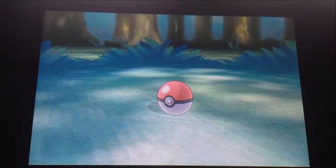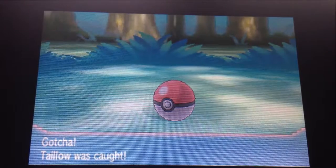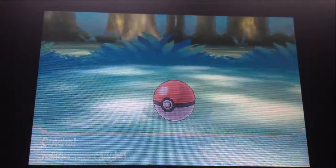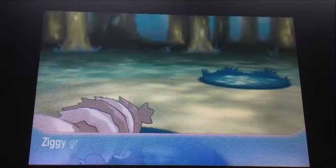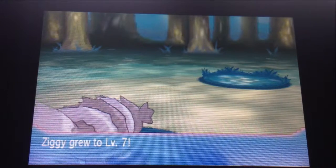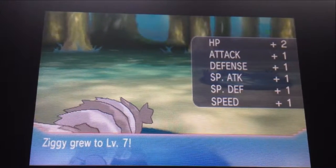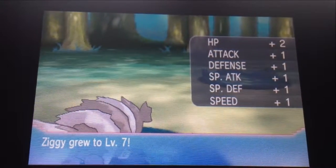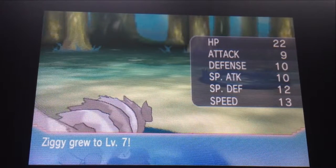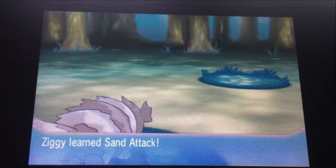Awesome. Okay. Its HP went up, which is nice. I think, honestly, HP and Attack are the best stats you can get in the game, at least in my opinion. I mean, defense is good too, but it's not the best thing if you know what I mean. I think I'm just going to give a nickname to my Pokemon — what do we name it? Tailster. I've actually heard that name, and Tailster is actually a good name. So, Tailster. We've got a nickname for Taillow — Tailster.